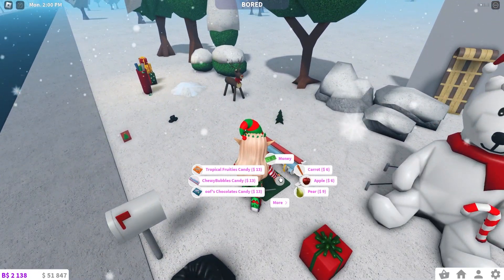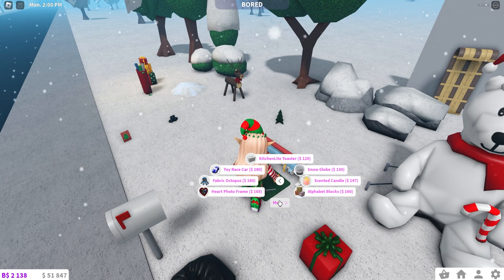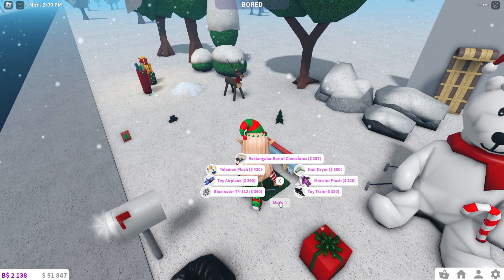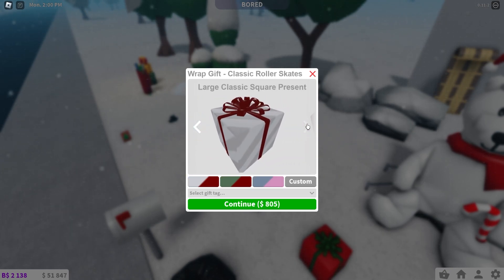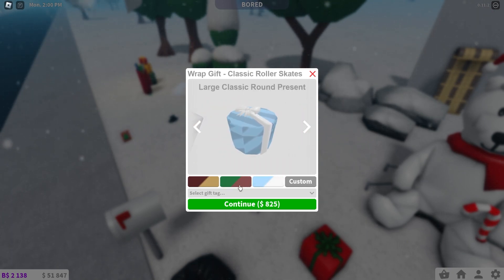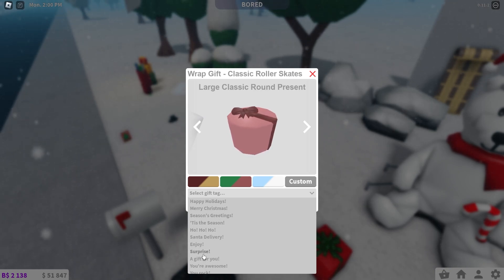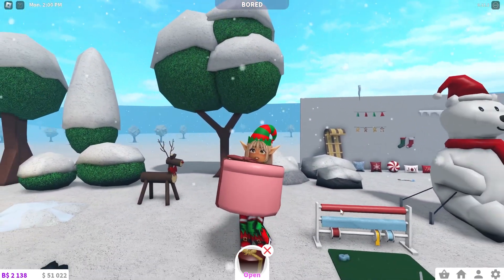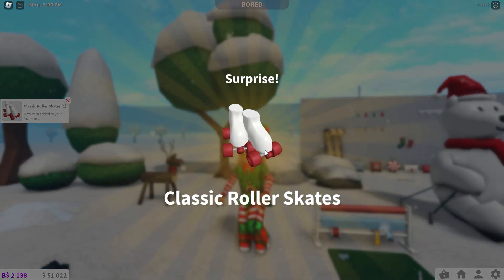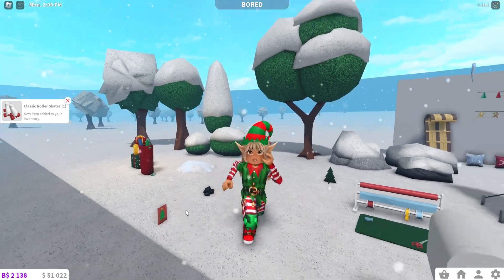Now I want to see what happens if I wrap a bigger present — like roller skates. You can change the wrapping type: a plain gift bag, or a small festive present and other options. You can also change the colors. Then select a gift tag: 'Surprise.' And I'm wrapping it up — wait, this present is huge, I didn't know it was going to be this big! Let's open it: Surprise — classic roller skates! And yes, it goes into your inventory. This is the coolest Christmas update on Bloxburg ever.